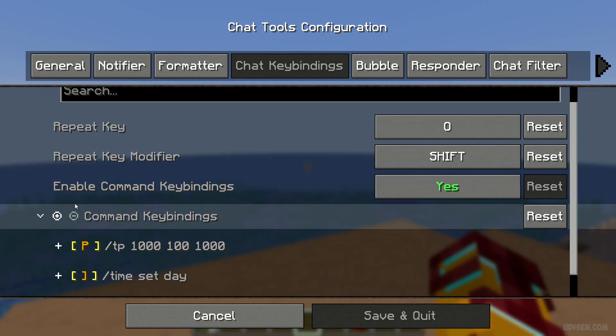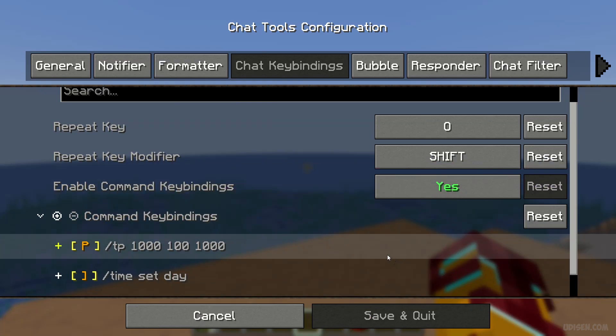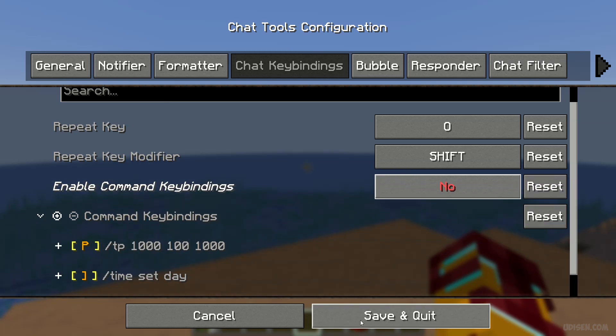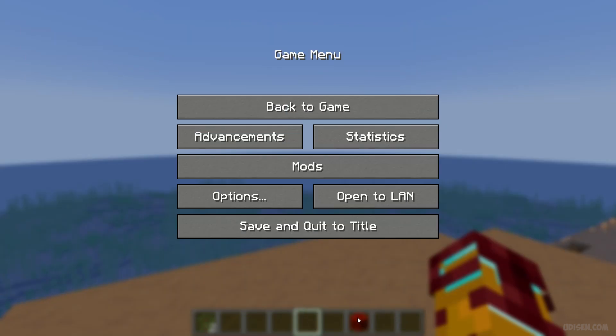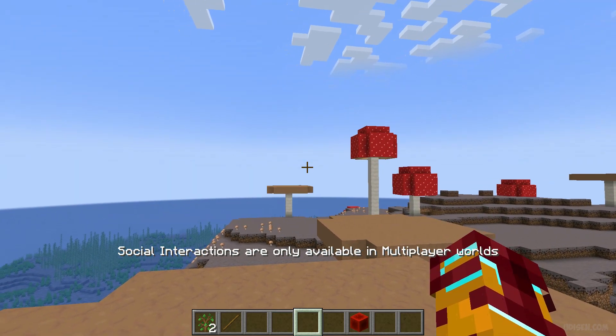Always activate this option: enable command kbind. By default it is yes. If you deactivate this thing, all commands do not work at all — it means you are deactivating macros in this mode. I press my keybind — nothing happens. So that's it.